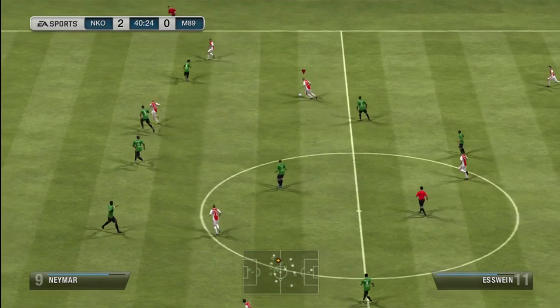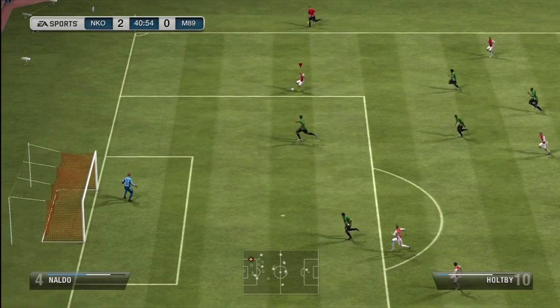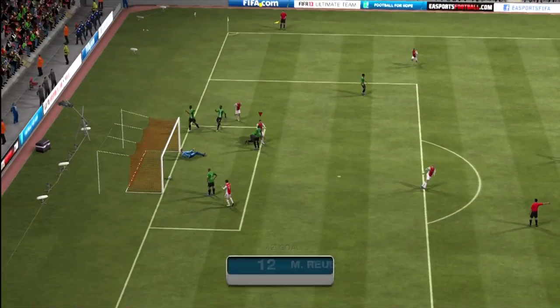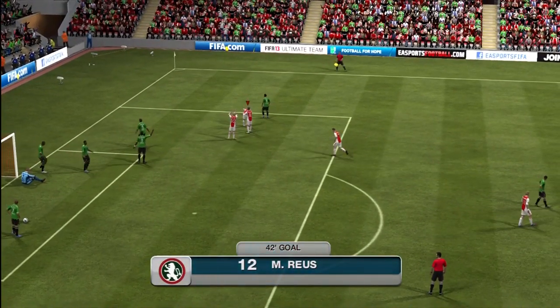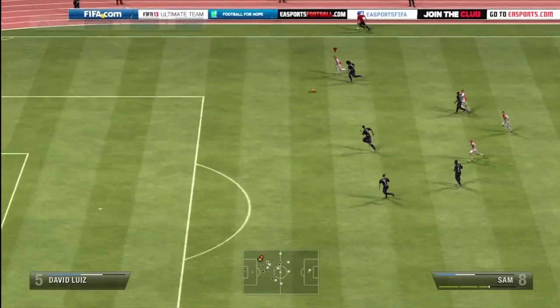In the first game, Holtby is involved - nice little ball through to Holtby, and Holtby skins this guy with two little drag-overs before a nice little ball into Robben, and Robben makes it 2-1. I did come back in that game but Holtby was not involved in any further goals.